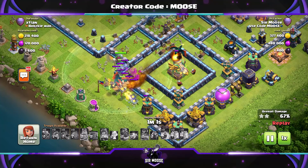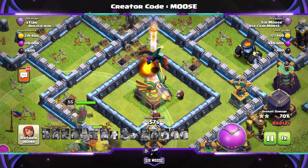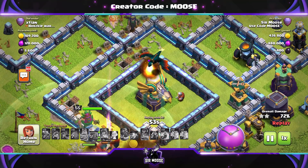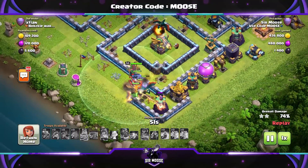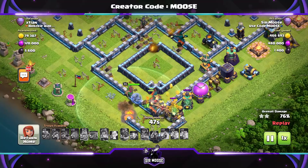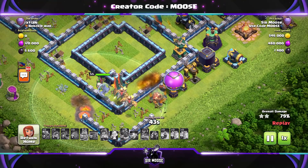This is a nice attack strategy. Let me know in the video comments — are you using ground attacks at the moment? I don't think many people are. I think air attacks are just too powerful. If you want to do well in the Legend League or Clan War League, you've got to use air attacks, really, because the power of that Town Hall 14 when it's destroyed is just devastating for ground attacks.